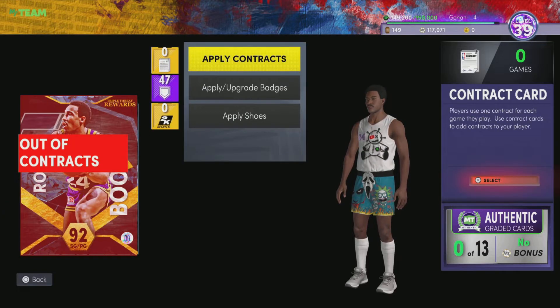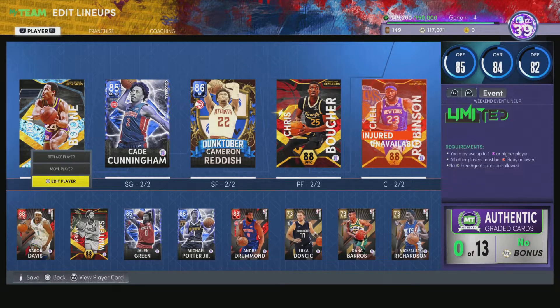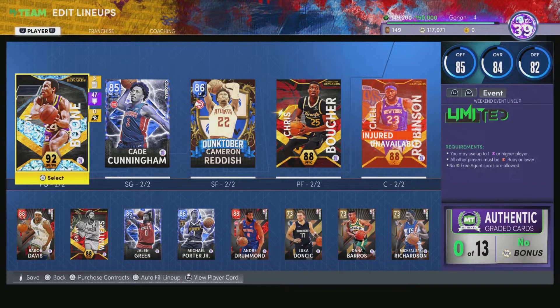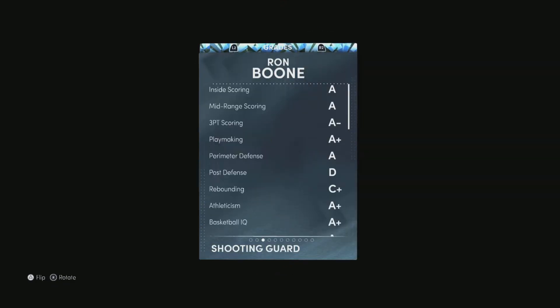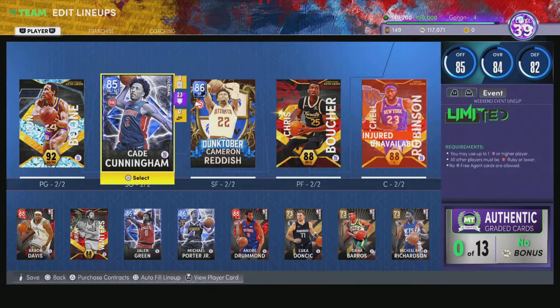I'm gonna go ahead and put the contract on this guy. I got lucky and got Ramboon a couple of days ago, so I have to go ahead and put him at the one just because he's so good. I love his jumper — I think he has the Paul George jumper — and he's obviously going to be stacked up. He's one of the best point guards you can still use at this point in the game.